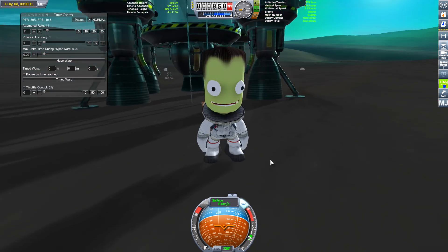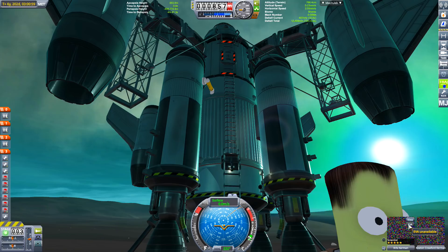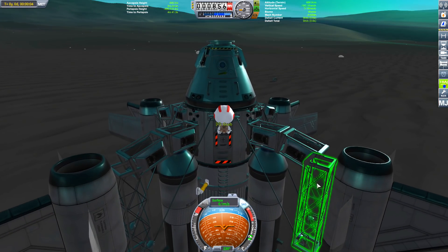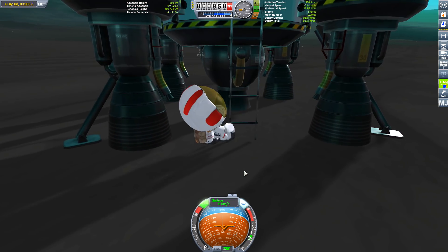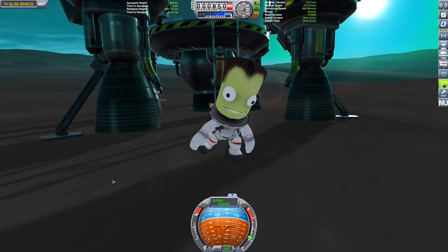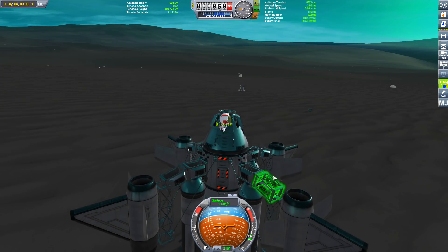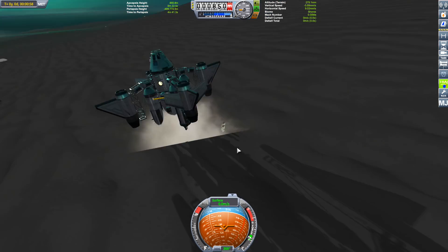Sorry, I meant moon, not planet. Who've we got here? Great Wolf 909 is the first to plant his face into the surface. Next we have Chris Kerman - he too plants his face into the surface and walks backwards, does a moonwalk, yeah because we're on a moon. And lastly we have Cretin Crawford Kerman - oops.